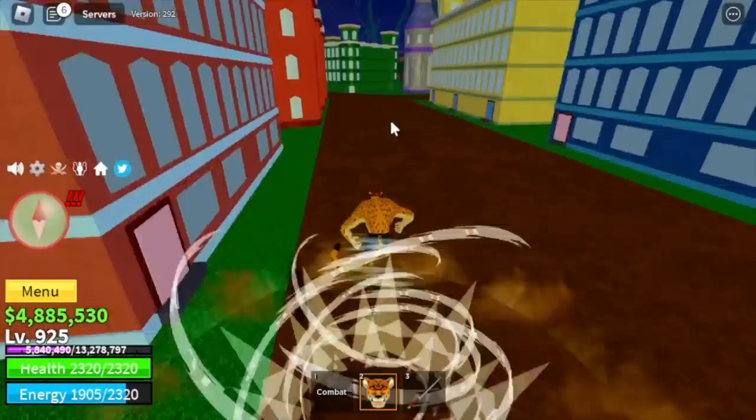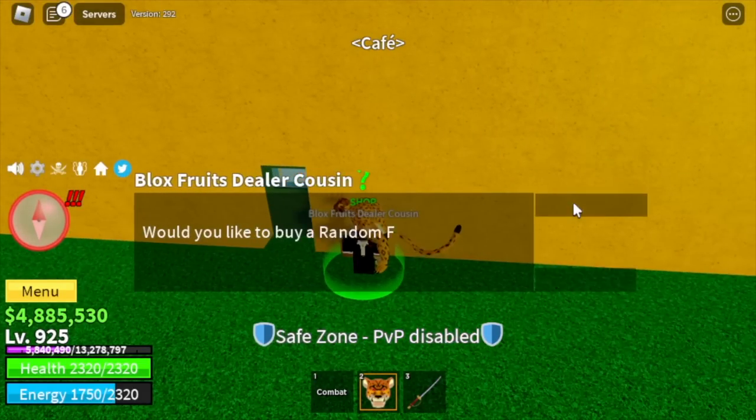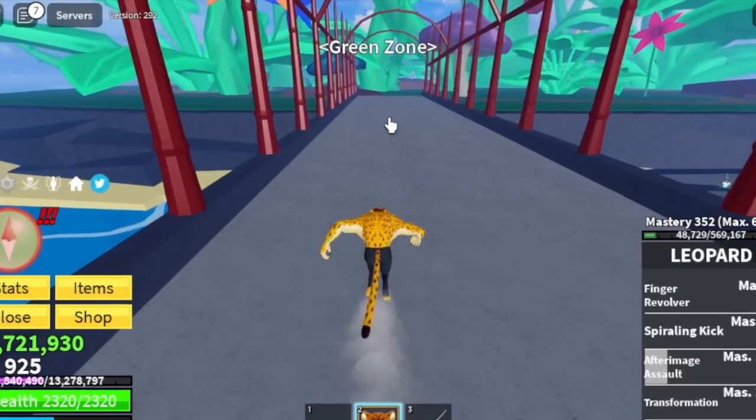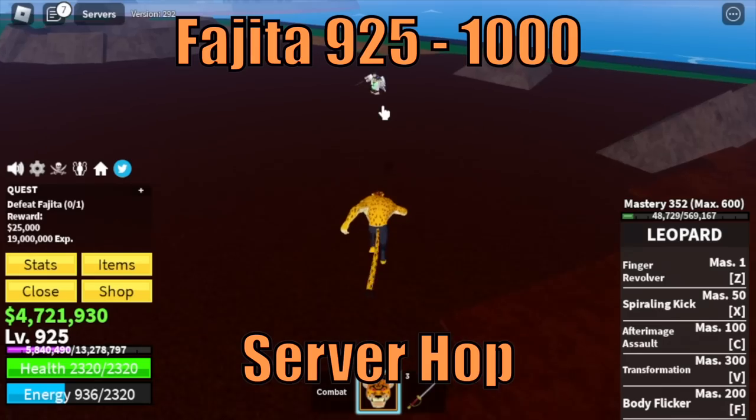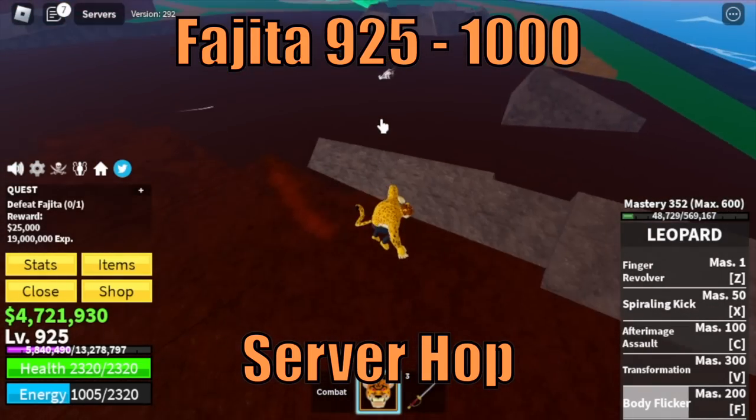Before we move on to our next island, let's try to spin a fruit — we got Spring Fruit. Anyways, let's head to the green zone. At 925, target is Fajita. We're gonna do server hop here until you reach level 1000.